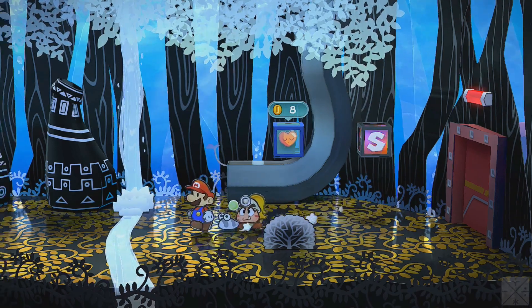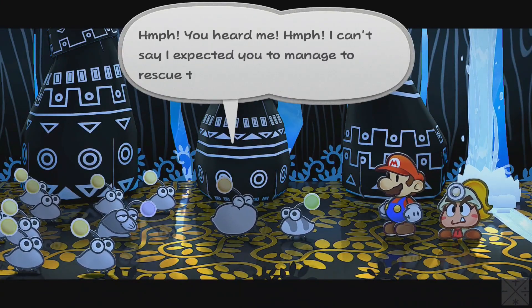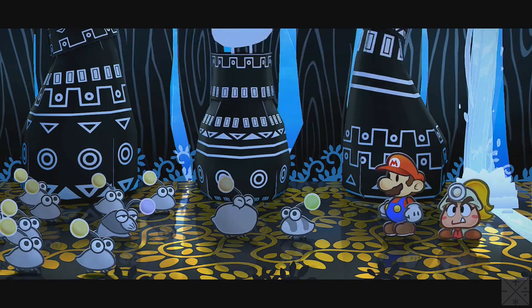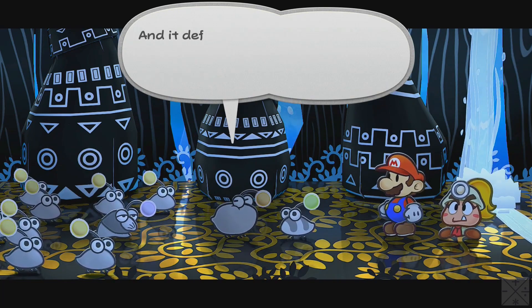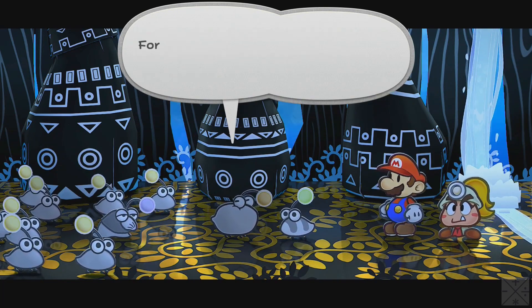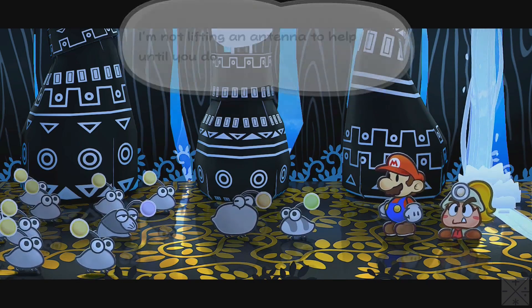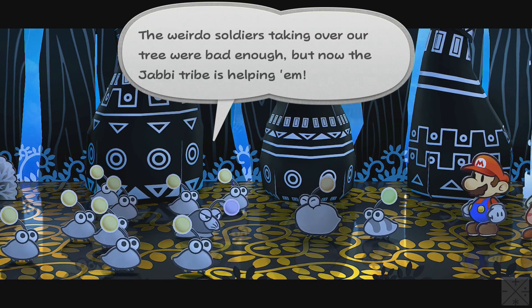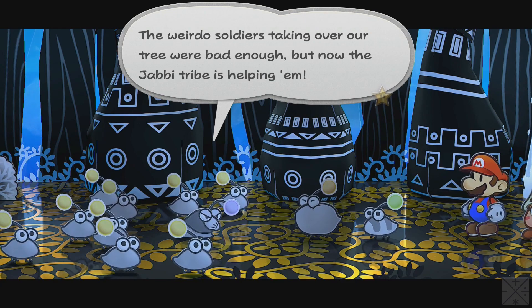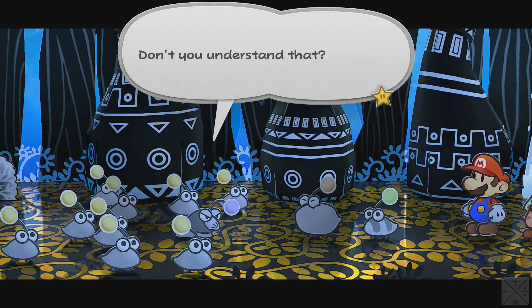Well, if it isn't Peonio. I can't say I expected you to manage to rescue the Elder. I told you I could do it. Don't get a swelled head — this doesn't mean I accept you as our leader. And it definitely doesn't mean I completely trust that mustache guy either. You still haven't rescued the other Peonies yet — I'm not lifting an antenna to help until you do. We must stand together now! We must face them!